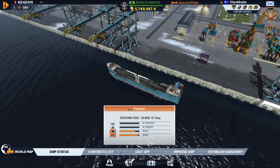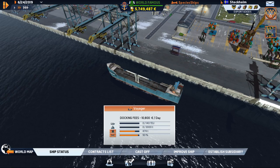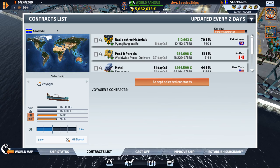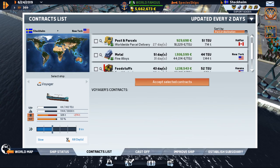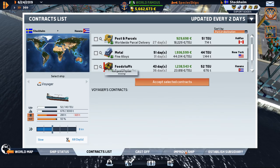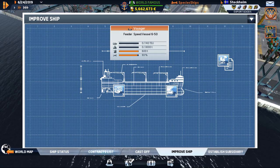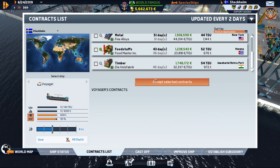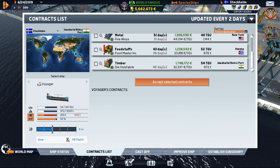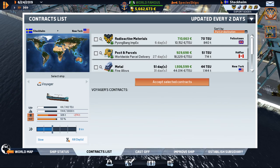She's at 93% - that's not bad. She's sitting in Stockholm now. Fuel in Stockholm is not cheap but we are going to take advantage of it. What have we got for contracts? New York, Havana - a refrigeration system is needed. This is our Voyager and I've already upgraded everything available. Some of these goods are contraband - they will ding you good if you are caught moving that stuff.